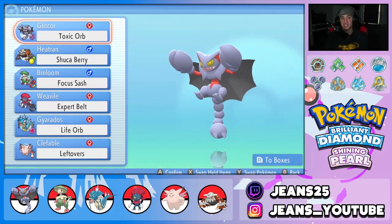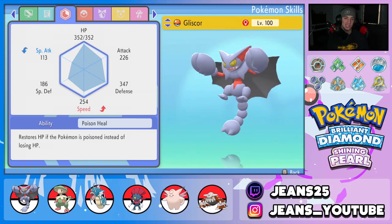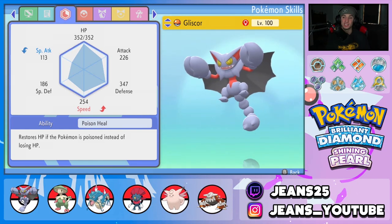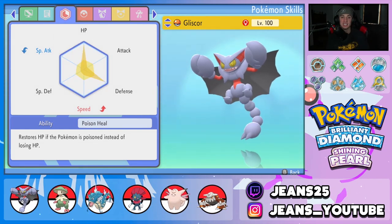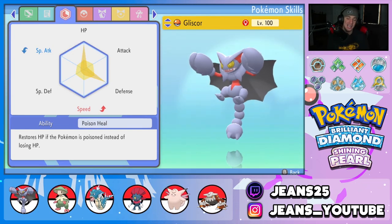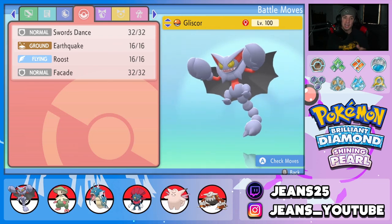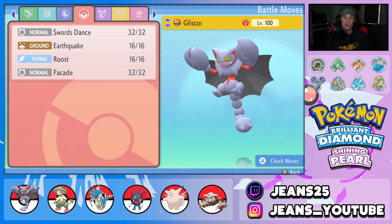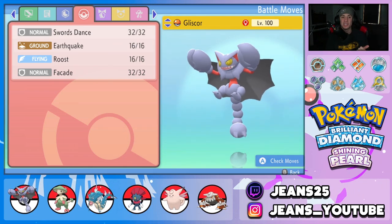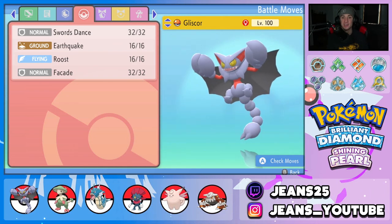Let's get started with the team preview. We have Gliscor here with the Toxic Orb, Jolly nature, and more importantly, paired with the Poison Heal ability — so every time we're poisoned, instead of losing health we regain health. This thing's EVs are in HP and Defense with a little bit in Speed, so HP and Defense aren't maxed out. The premise is to set up with Swords Dance, keep its HP with Poison Heal and Roost, and just roll out. It's a bulky sweeper — we have HP, Defense, and Swords Dance, EQ for STAB, Roost to recover HP, and Facade because Facade is amazing when you're poisoned, burned, or paralyzed.